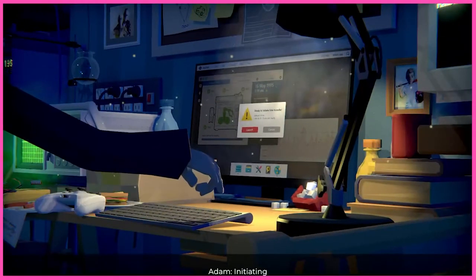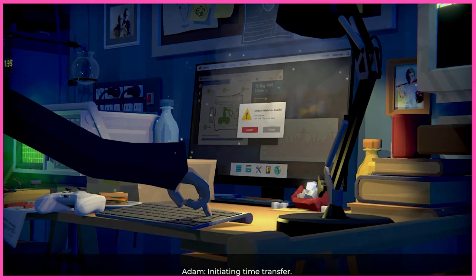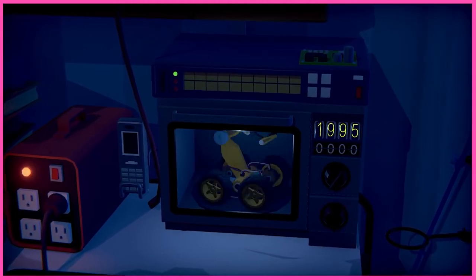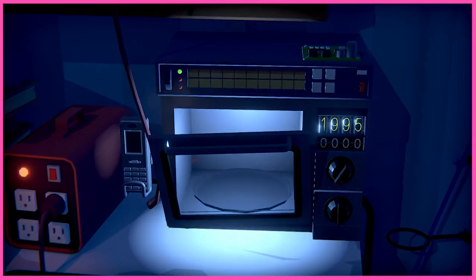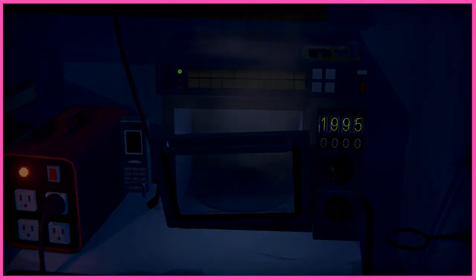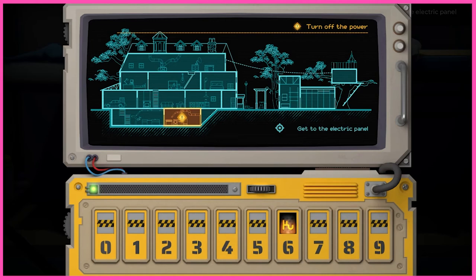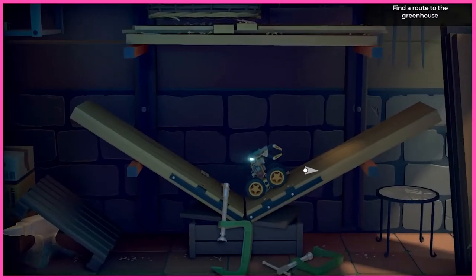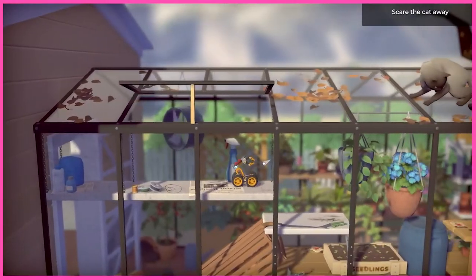The story of Time Loader is one of its more interesting parts of the game. Playing as the nameless small robot, you go back to the 90s to change history. But let's just say things do not go as planned, and our robot needs to do some thinking off the top of his tiny yellow dome. The game takes place in Adam's family home, and will see you travelling from room to room, to shed, to garden, trying to carry out your mission.